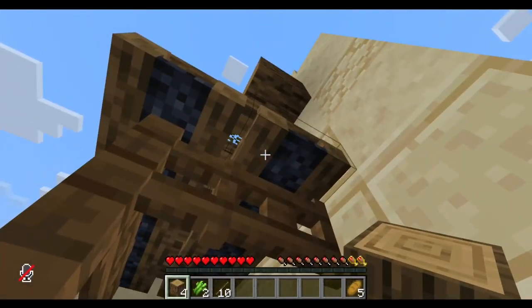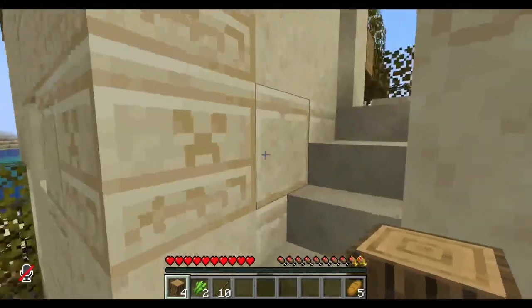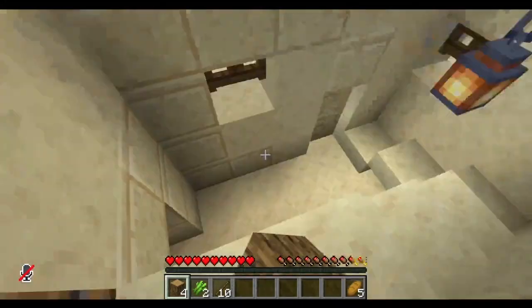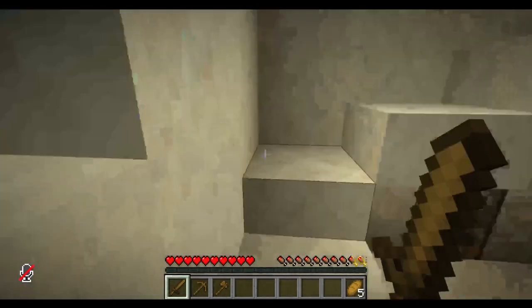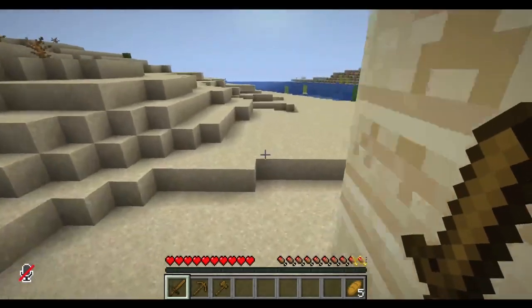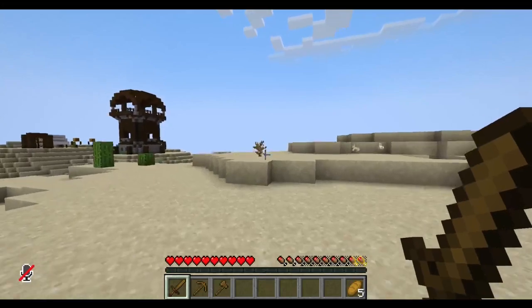Oh hey, if I want campfires, all I need is flint and steel. I now don't have to waste on sticks — that is the one bonus of spawning in a desert. I'm going to make an axe. Also yes, I do have a voice chat mod in because I want to play with friends at some point, and I have a walkie-talkie mod to make it more fun.